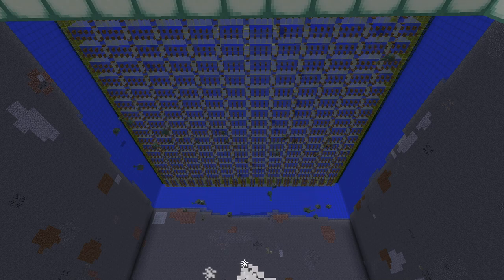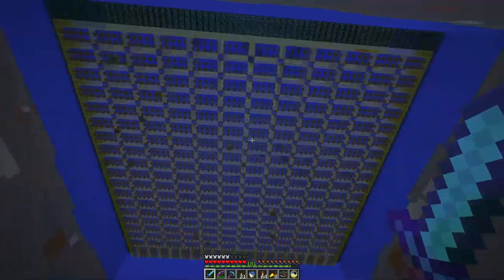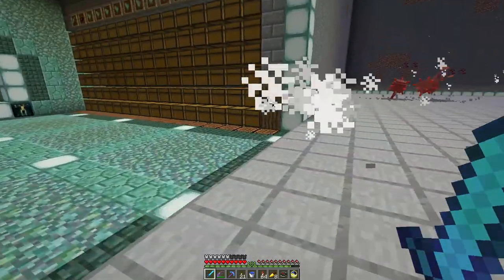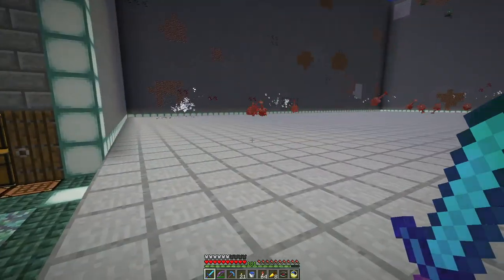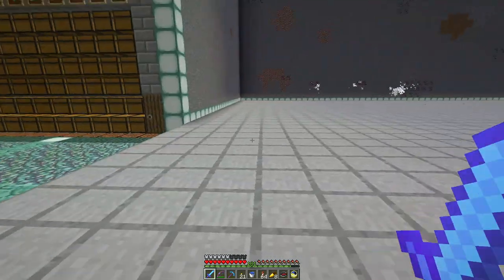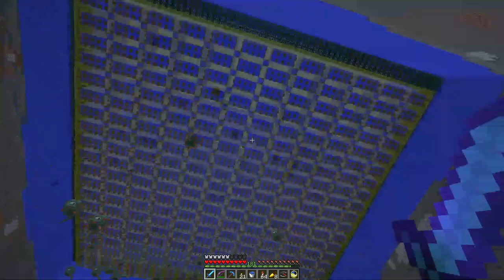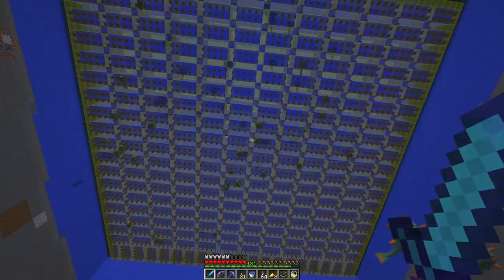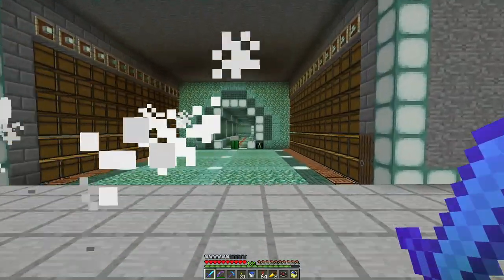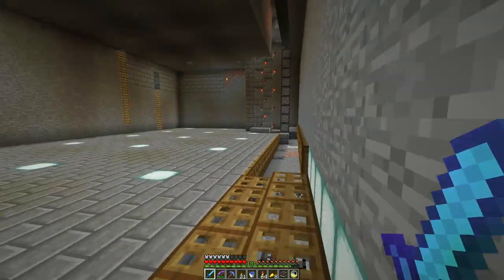I did something that I didn't think I was going to do, and that was to activate the rest of the Guardian farm. And as you can see, it goes bonkers. It'll get to a point where there will be some stuff sitting on the floor down here, because the hoppers along here get backed up and it can't actually collect everything. So that means I need to do a couple of things — I need to improve the performance of the item elevator and the collection system. This thing goes and works over time.